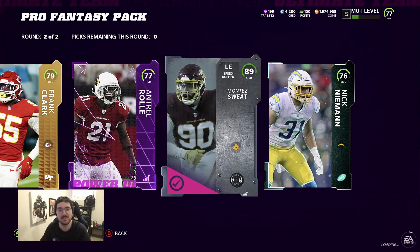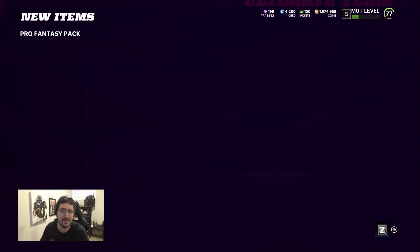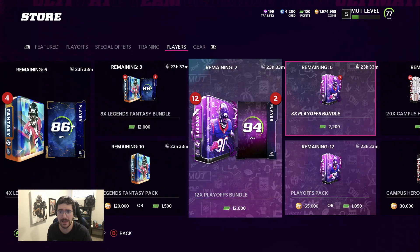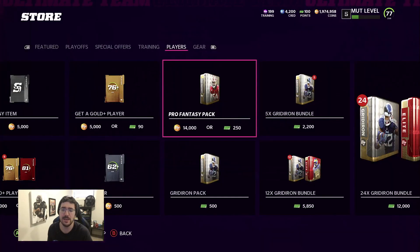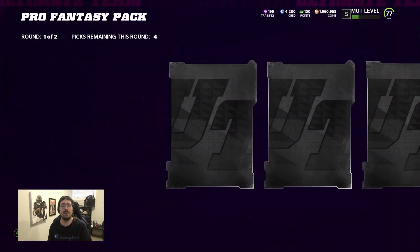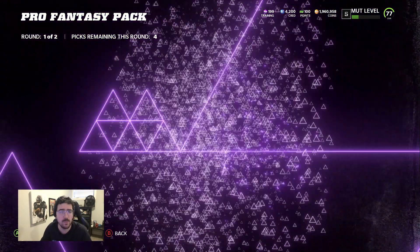We need some elites. 89 Montez Sweat - we will take that. That's our first decent pull. I think everything's gonna go up slightly when everybody gets on the game, but as people realize you could pull pro fantasies and do training packs, I think a lot of stuff is gonna go back down.